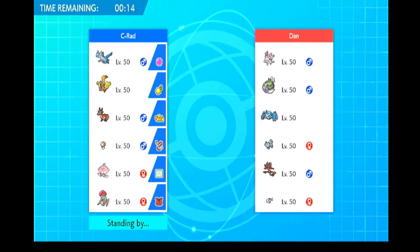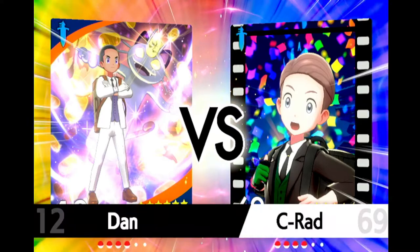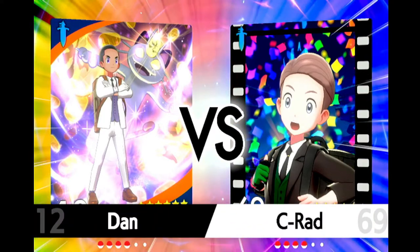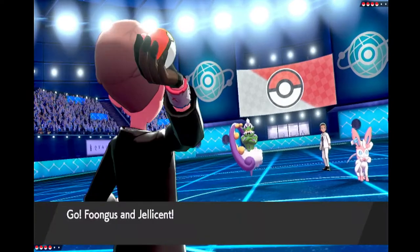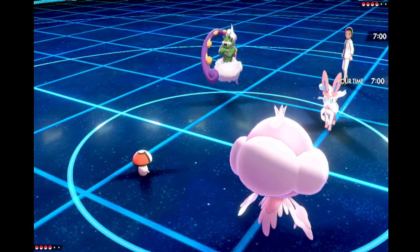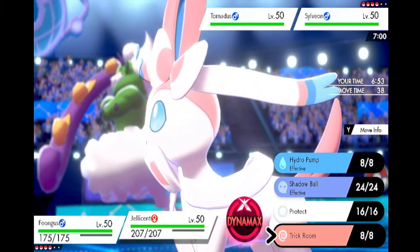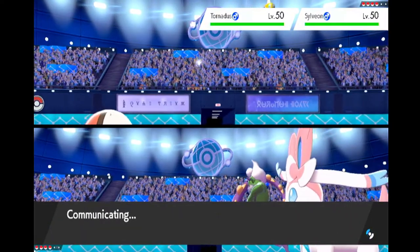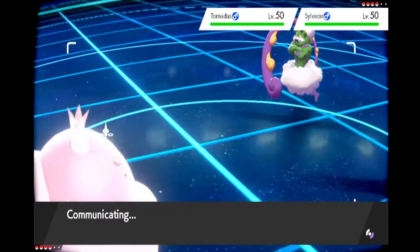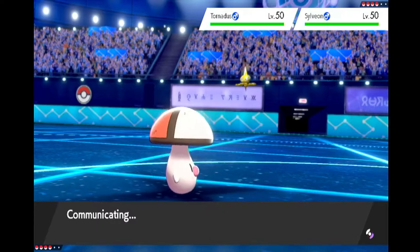I've got my fingers crossed if the set works. So this is fine — I get to pick him up here pretty freely. Ideally Fungus dies this turn; I don't think it will. This might be like a sledge wave weakness policy, which honestly is pretty good into my team.